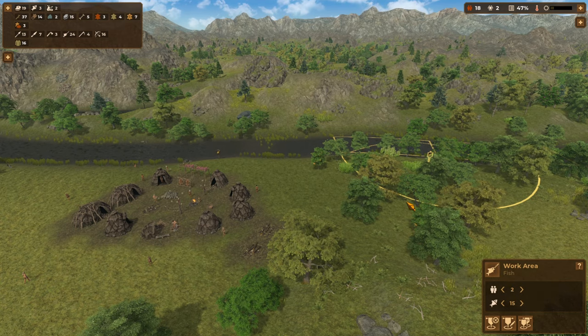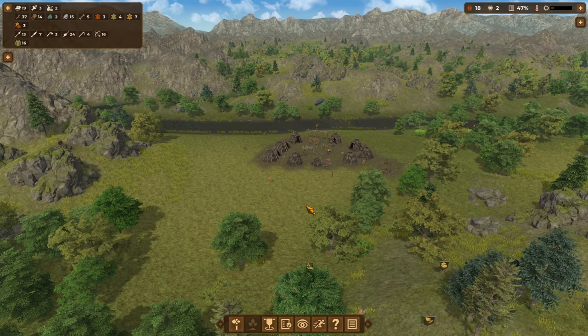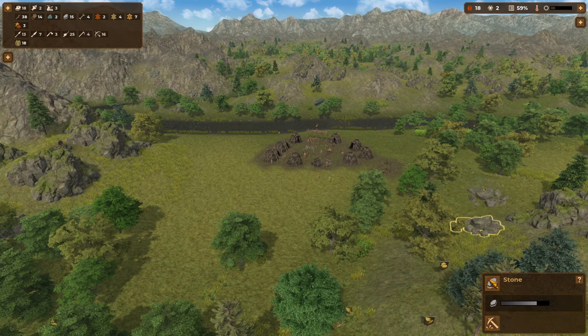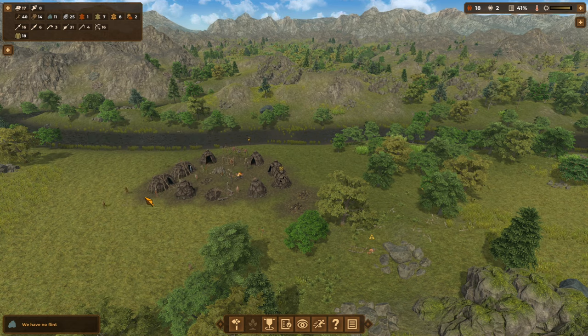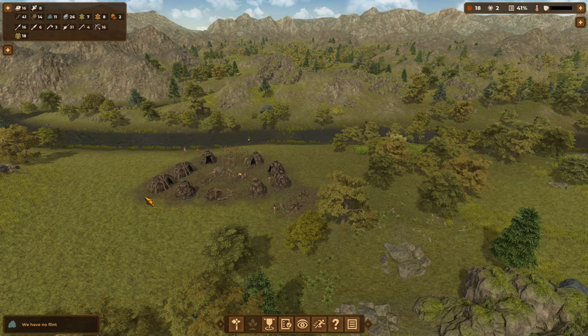We'll put two more people to fish that area. Be opportunistic — when something walks through our village, kill it. We're churning things out right now so that when our next trader arrives selling tech, we can afford to buy it. I cannot impress upon you how important trading for tech is. Flint is a finite resource but we won't be in the flint era long, so we can afford to craft a few extra spears and sell them.